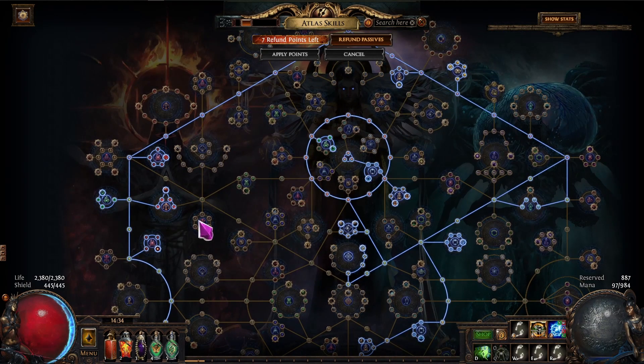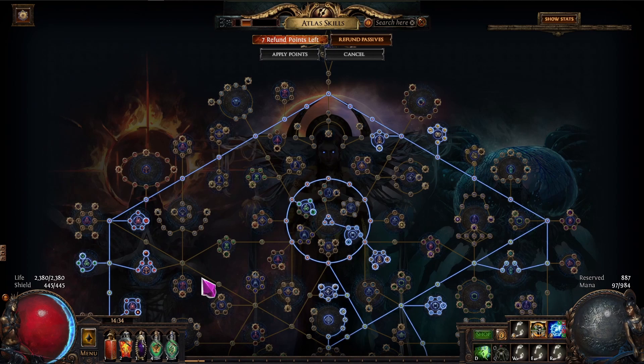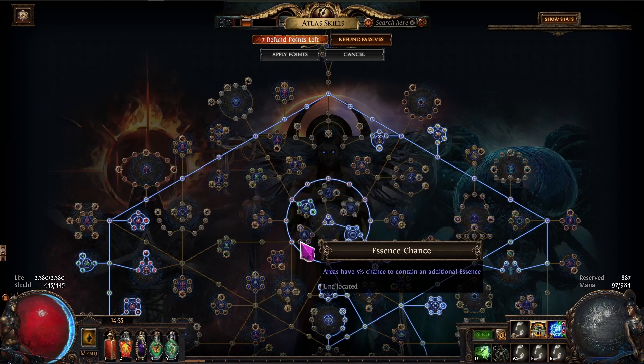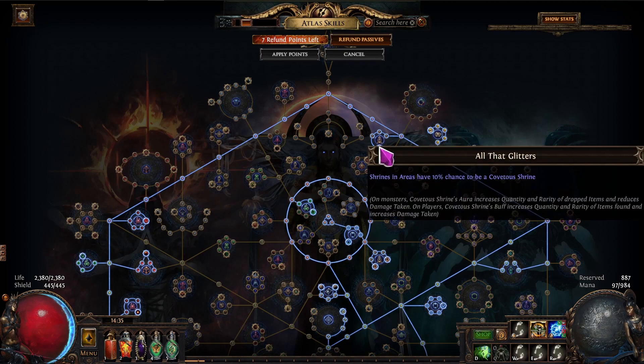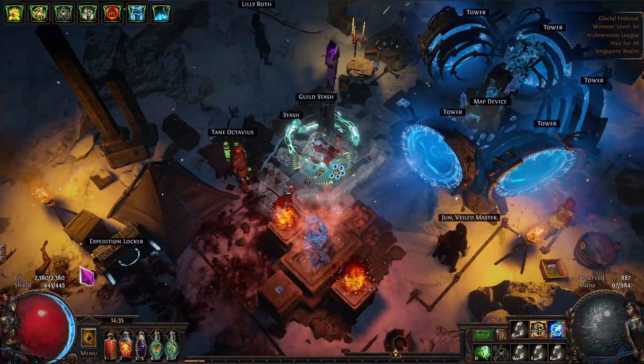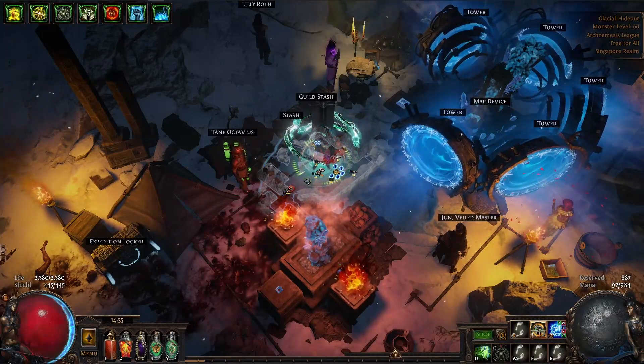I'll eventually drop the torment nodes once I get into tier 15 or tier 16 maps and run Searing Exarch instead. I'm probably going to run 10% chance to double proc and maybe one more reward node, then drop 'All That Glitters' because it doesn't seem that useful — it feels like a placebo. The 10% chance for a Covetous shrine is also rarely noticeable and probably not worth four points.